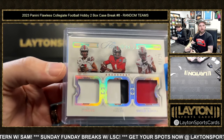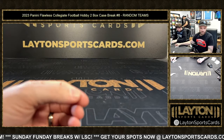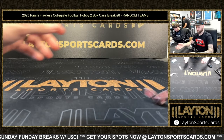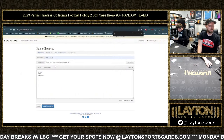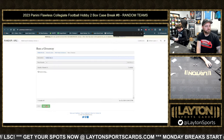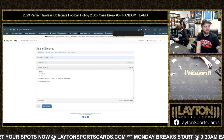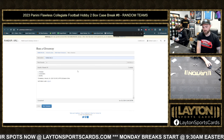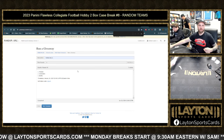Texans, Bears, Seahawks triple relic to 25 — Stroud, Fields, Smith-Njigba. Five times — whoever's up top gets it. One, two, three, four, and five — Texans! Texans get the card. That does it for the break — moving on to the 30-box mixer, box eight.